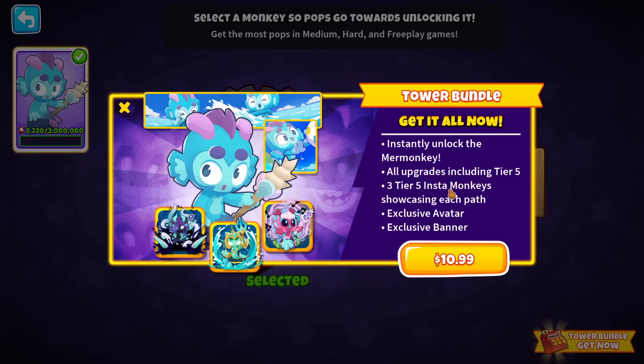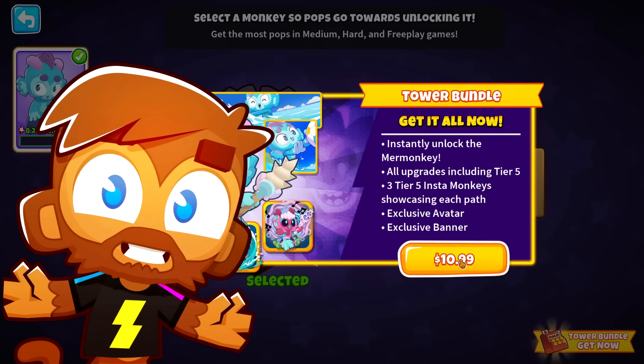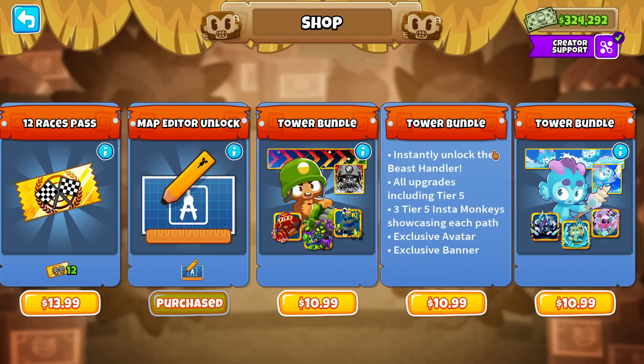Wait, we also get insta-monkeys with this pack? Damn. Not just a tower, but all of the upgrades unlocked, including a banner and an avatar? Damn, this is better than that Mr. Beast pack. Boy, did that age badly. Also, it looks like they have bundles for the other new, quote-unquote, towers from the past, like Darkling Gunner and Beast Network, if you haven't gotten them yet.